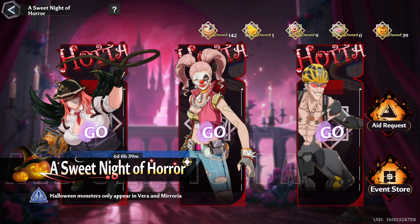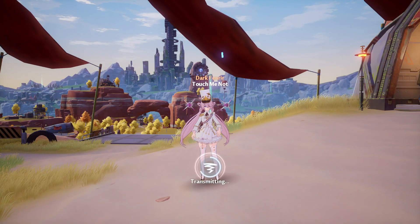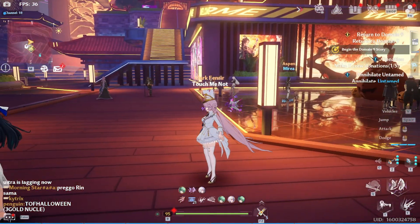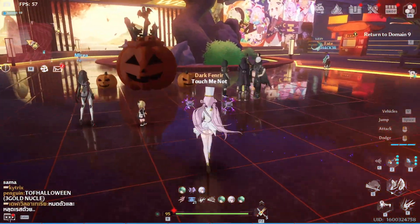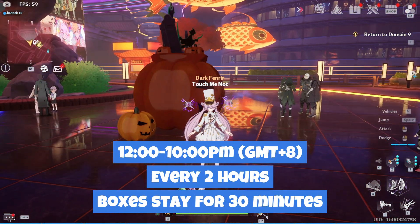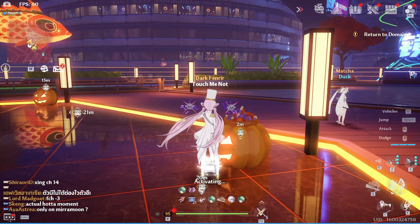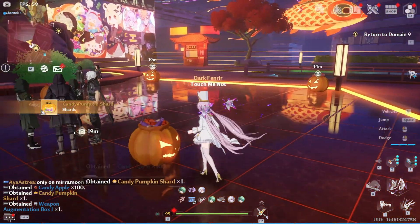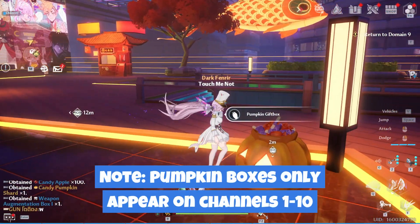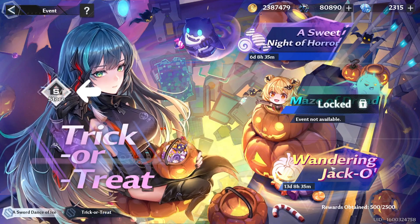Let's go to the trick or treat tab where we will find two new events along with the other event that we already have. One of them is still locked, so let's go take a look at the wandering Jacko. Clicking the icon on the event tab will automatically teleport us to the event place which is in Maroria. The mechanic is quite simple — starting at these times and within a two-hour interval, five pumpkin gift boxes will be scattered all over this place. Opening these boxes will give us the event currency and some extra stuff. A total of 10 boxes can be claimed in one day, so you have to attend two parades per day if you want to claim all boxes. Also do take note that the pumpkin boxes only appear on channels 1 to 10. To get your rewards, go back to the event tab and click on store located over here.